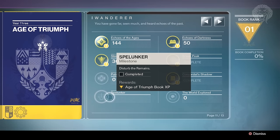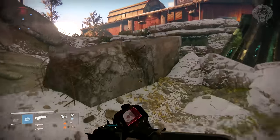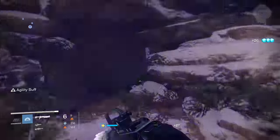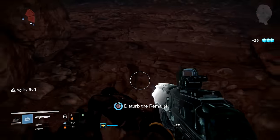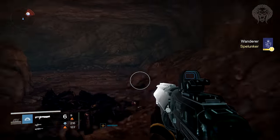The next thing is something most of you probably already know, but for those confused about the record book node 'Disturb the Remains' - the simple answer is to go to Earth in patrol, head to the Skywatch area, and disturb the remains inside the cave. It's actually an easter egg referring to the loot cave from when Destiny initially launched, so hopefully that answers questions from new Year 3 players.